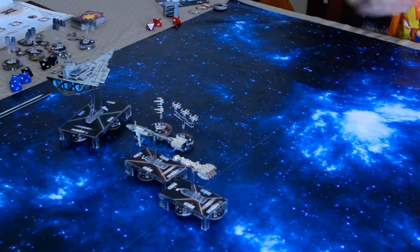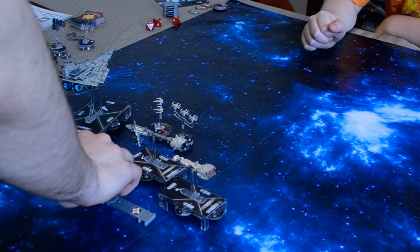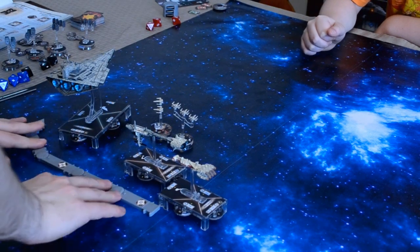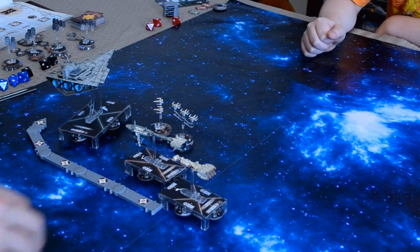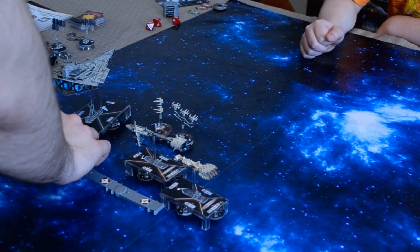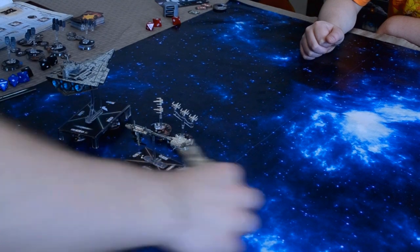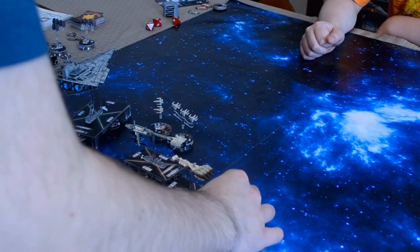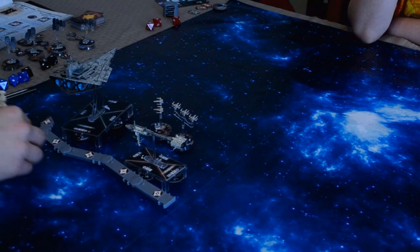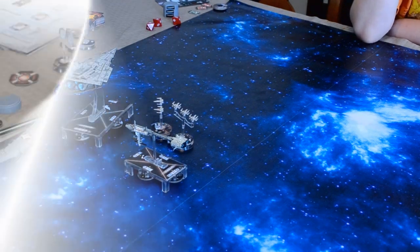Now I have to move my Corellian Corvette — I'm at speed four. How are you going to maneuver it without hitting me? You're going to hit me. I have to go straight there, click there, bringing me down. Two clicks — that puts me here. It would bring you there. So I'd have to do it from this side. I'd put it right here.